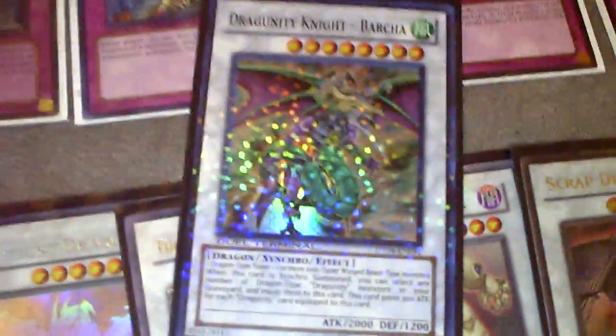When Hidden Arsenal 4 comes out, this card will come out — Dragunity Knight Barcha — and that will allow you to go into an instant Trishula Dragon on your first turn, without having to have a level eight the previous turn or a Leviathan play. This card lets you equip as many Dragon-type monsters from your graveyard to this monster, so you get your Phalanx and can unequip it, and that's level ten right there to make Trishula Dragon for game.